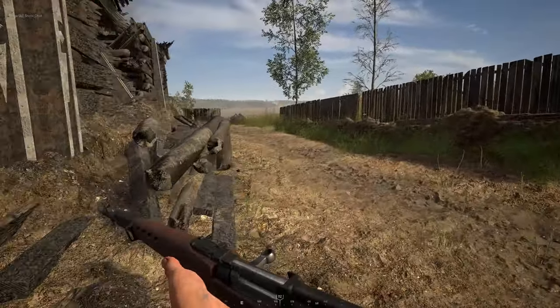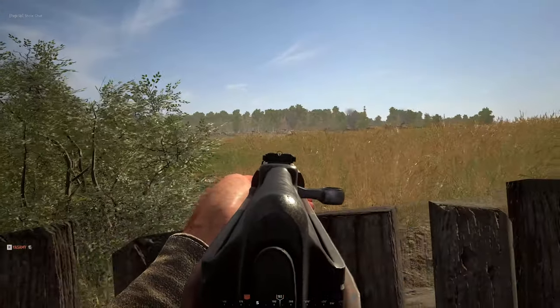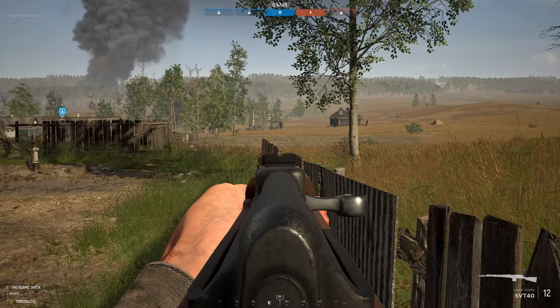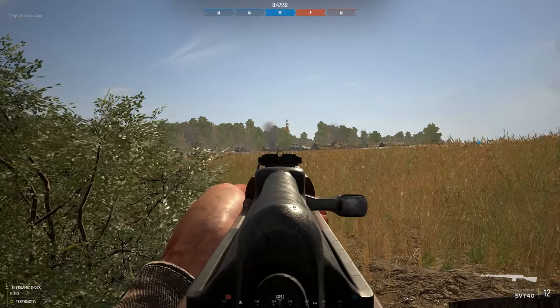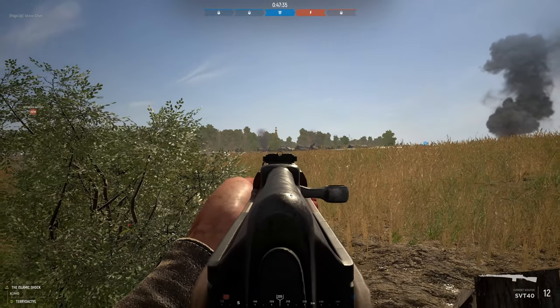Welcome to my guide on using the SVT in Hell Let Loose. In this guide we're going to be looking at hitting shots from 100 meters up to 250 meters, focusing on stationary targets, headshots, running targets and sprinting targets. At various points in the video I will freeze frame the footage just so you can see the target a little bit easier and know where to aim to hit those shots.